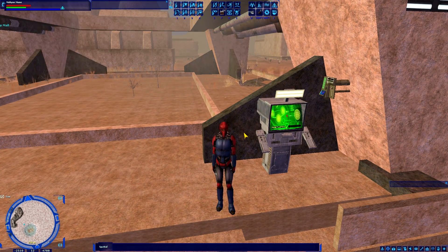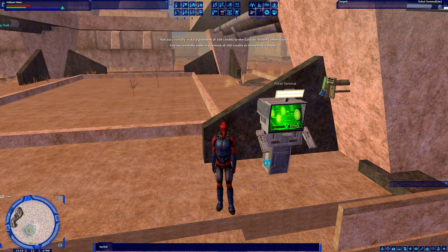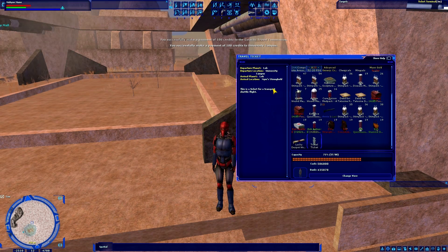So this slash command is a way to save some time, especially when you're already waiting for a shuttle. I'm going to go ahead and just click Purchase Ticket to buy the first ticket from University Campus to Nim's Stronghold. Right here you can see I have a ticket — departure location: University Campus, arrival location: Nim's Stronghold.